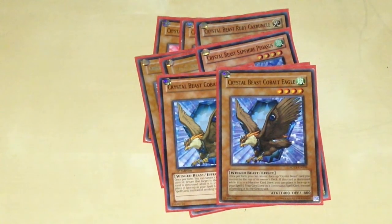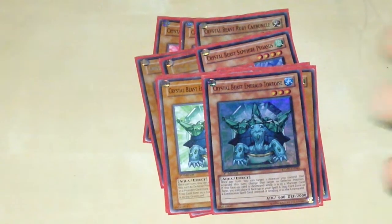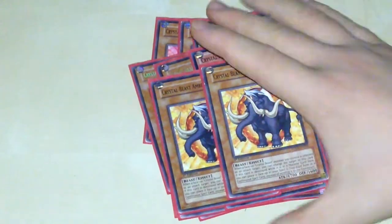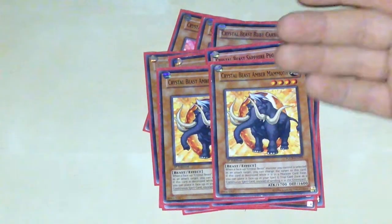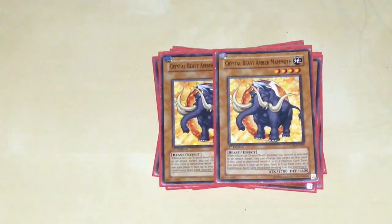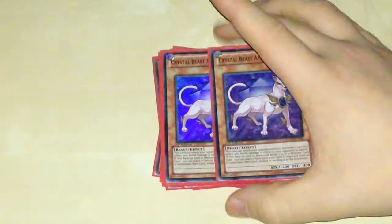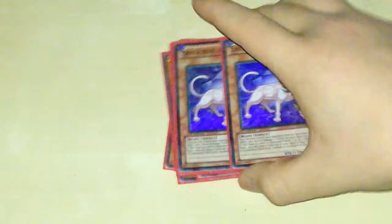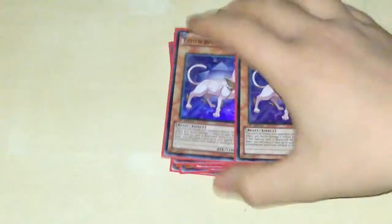You've got the defenders of the deck: 2 Emerald Tortoise with 2000 defense. Its effect is once per turn you can target a Crystal Beast that attacked this turn and change it to defense position — really good effect. Then to help protect, you've got 2 Amber Mammoth. You can redirect an attack to him; as long as there's a face-up Crystal Beast being attacked, you just redirect the attack and he'll take the hit for you. Then 1 Amethyst Cat — she can attack directly, but the battle damage you deal is halved. So that's all the Crystal Beasts; there's like 14 of them.